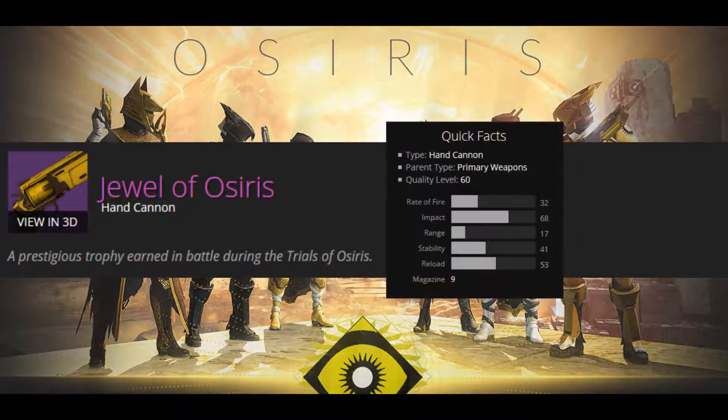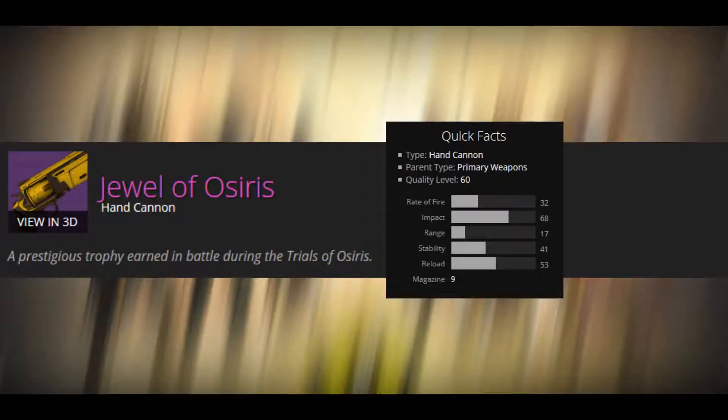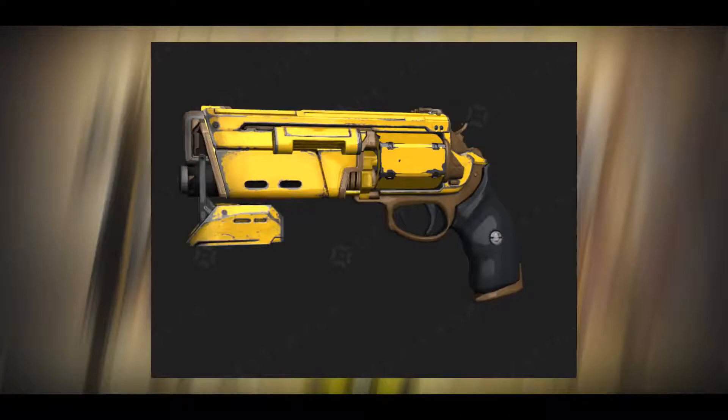So first off we have the Jewel of Osiris, which is a hand cannon. The perks we have on this are Range Finder, Speed Reload, Hammer Forged, Perfect Balance, and Third Eye. I personally love using hand cannons, I'm really going to try for this weapon. Hopefully I can get my hands on it — I really can't wait to use it.